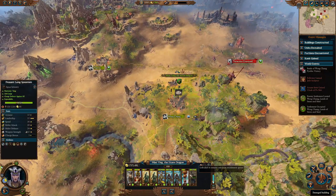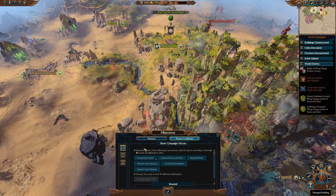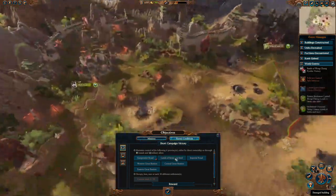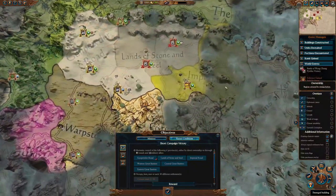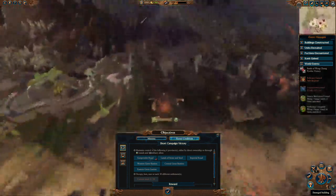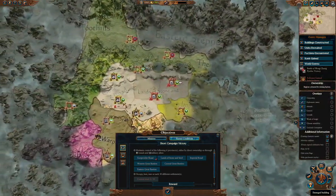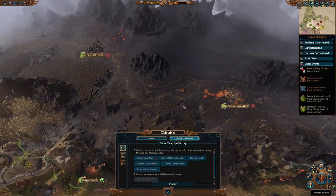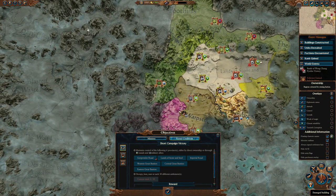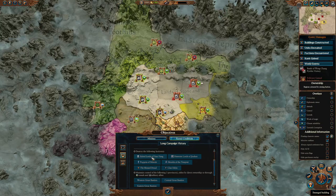Let's go through the victory conditions quickly. The short campaign is about controlling this area: Gunpowder Road — which we already own — Lands of Stone and Steel right beside it, the Imperial Road in this direction, and then the Western, Central, and Eastern Bastions which are your gates. Those three gates are really, really important to Cathay because they lock chaos out of this entire region — in order to get at you they have to go all the way around.